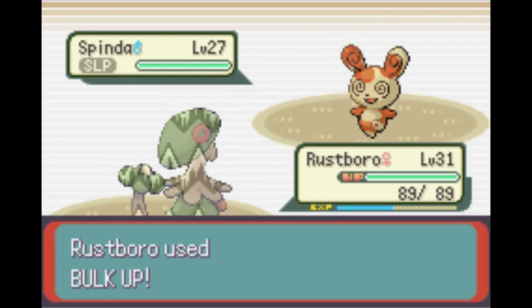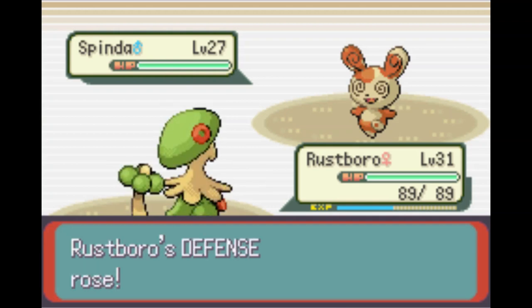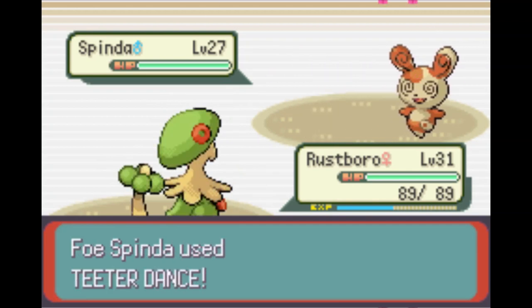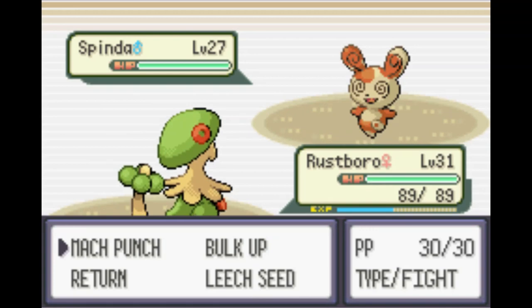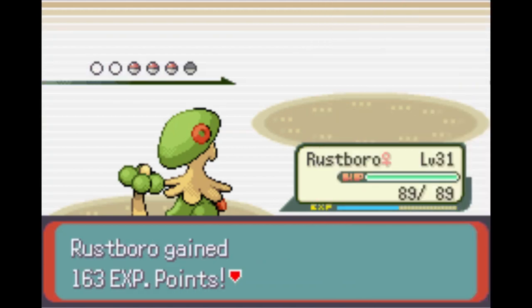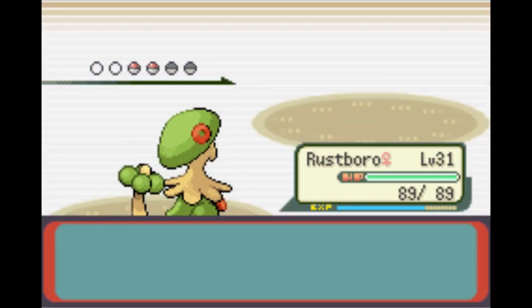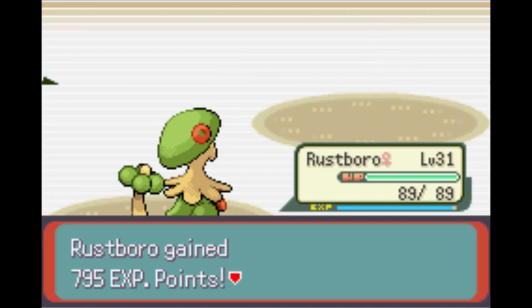I don't think Slaking could survive a six-times-Bulk-Up Breloom. Feeling pretty confident - we can cheese the first turn of Slaking if scared of Counter. Even Linoone with Belly Drum is no problem. The third person berry pays off. Stage is set: Spinda goes down in one hit. Breloom is maxed out on attack with a ridiculously high physical attack stat. Mach Punch gives us priority - 60 base STAB times two for 120 power, super effective - one-shotting everything.